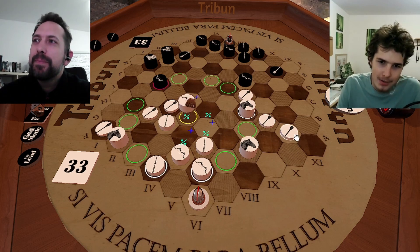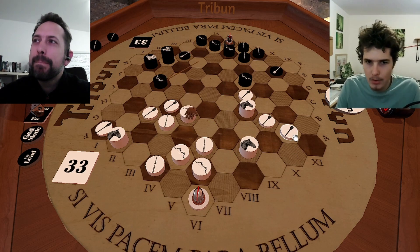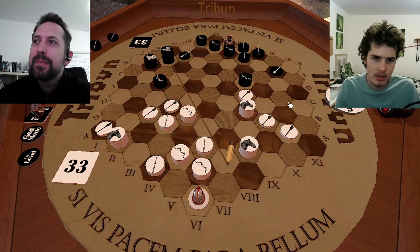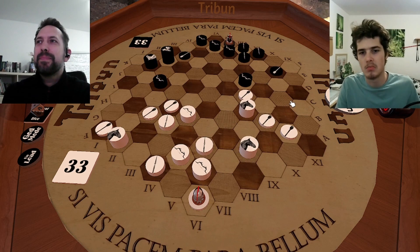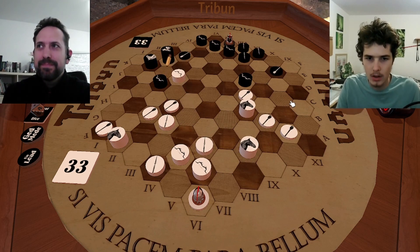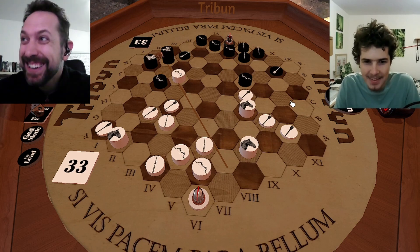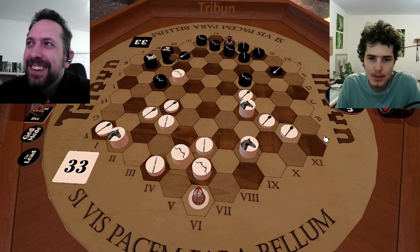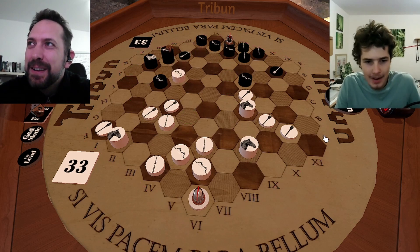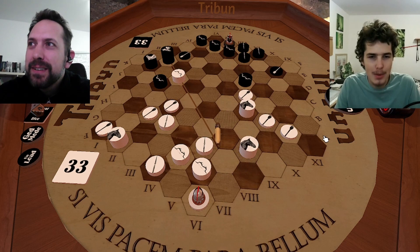So I tried to deflect you. My idea was that you would take here and leave this spot unguarded, and I could go on a big attack and maybe have some chances of winning. But you did exactly what you were supposed to do, right in my face. I never thought about this because it looked stupid — I can't do anything about it. And I suppose that's what makes it so good.